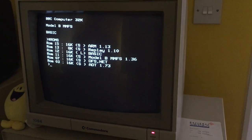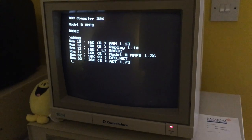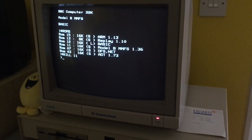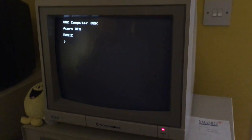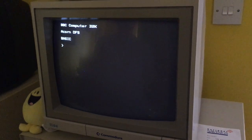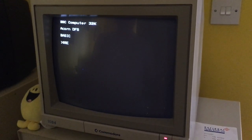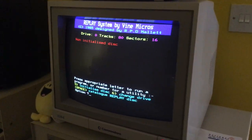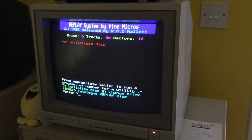So if you do star kill 11 and then control-break, the system switches to DFS. Then if you do star replay - I never had this back in the day - it's just an amazing thing.